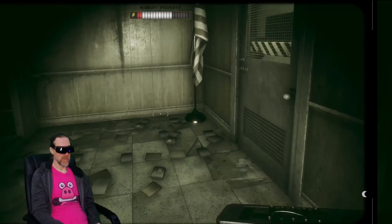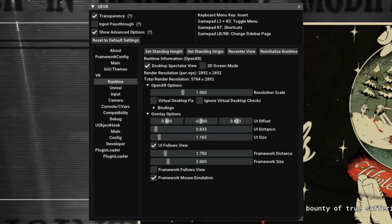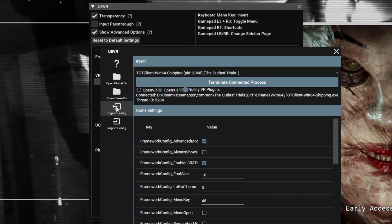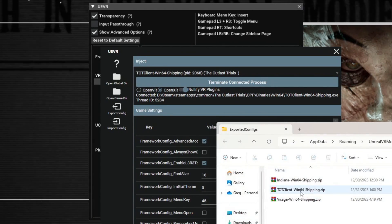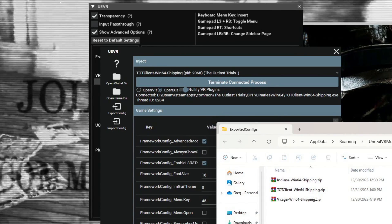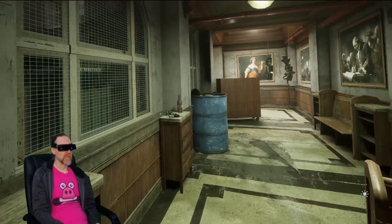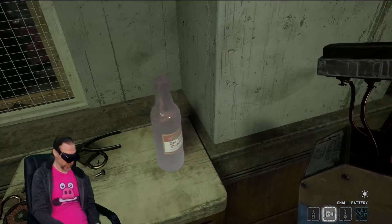So you have this profile and you want to export it. While the game is still running, go to your desktop and on the left side of the UEVR app where you injected from, you will see Export Config. Click on that and your profile will be exported as a zip file. You can upload that file to Google Drive for sharing. I believe that Flat2VR are working on a centralized page where there will be tons of profiles you can just download, so you don't have to tinker with any of this stuff if you don't want to. It will just be running right out of the box.